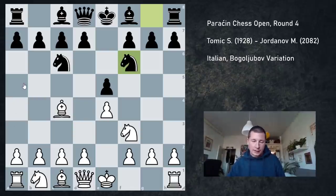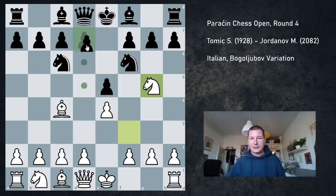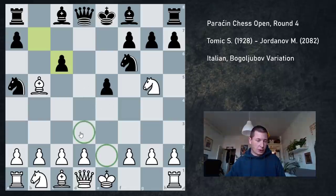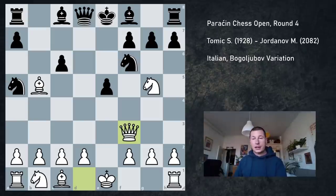Originally I'd intended to go for quieter lines with d3, but in my preparation I decided to try something out for the first time which I've never played before. So Ng5 — this I've been playing for the last four years — but after d5, exd5, Na5, Bb5, c6, takes, takes, I decided to try out Qf3, the Bogolyubov, and this is a very aggressive move.